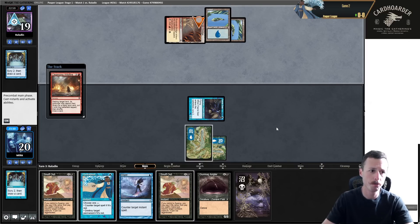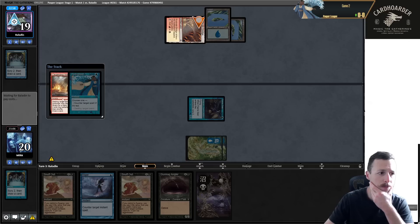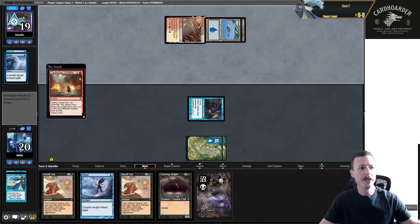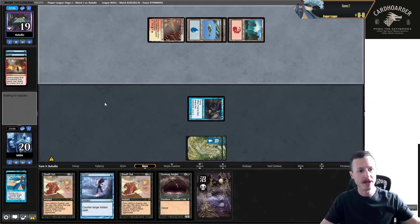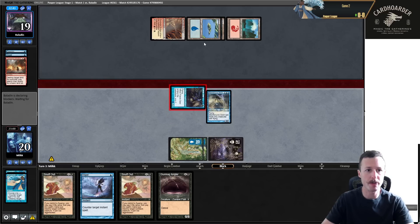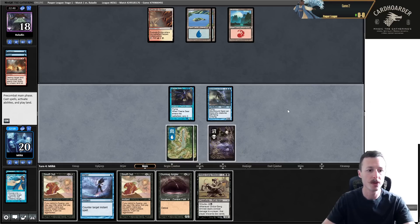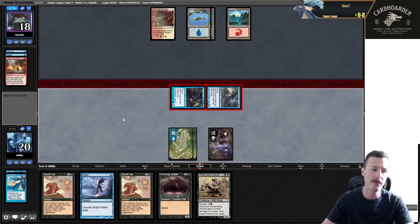We draw island. Let's play island, attack for one, then Preordain - leave up Hydroblast or Dispel. We'll have to topdeck the Swamp, but still worth it to play the Preordain. They Cleansing Wildfire themselves. I'd like to try to Hydroblast Cleansing Wildfire but they have Dispel backup. Still, we get them to use a Dispel - not too bad. Then we draw a Ninja, just go ahead and jam it.